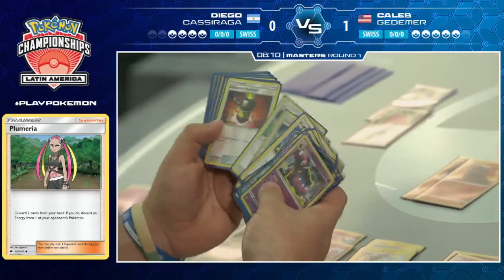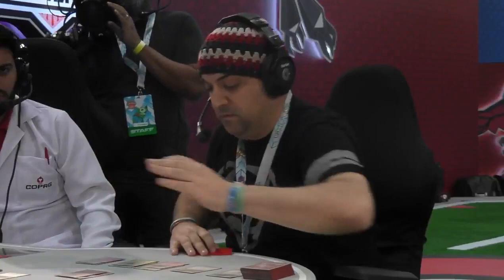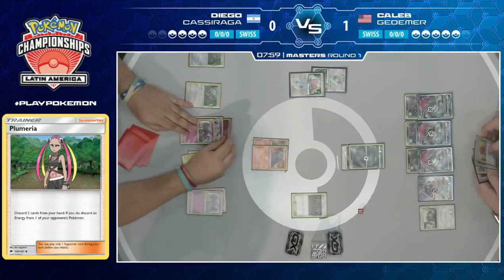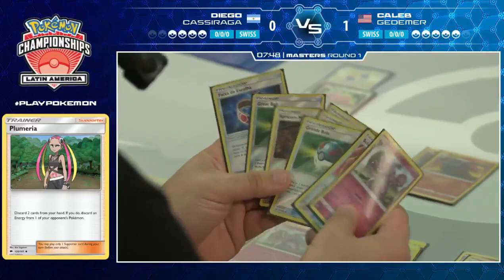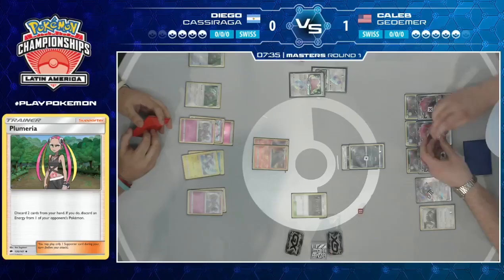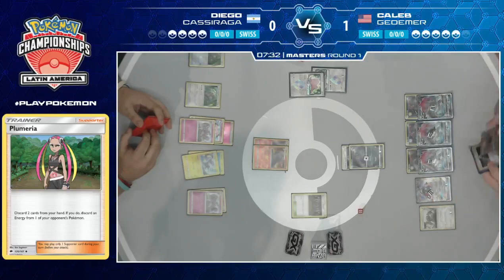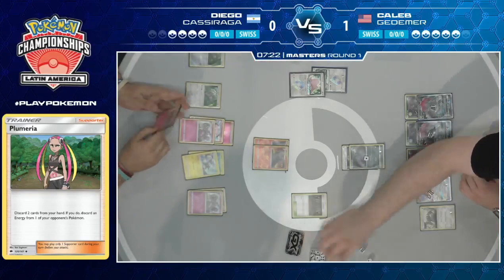Just look at that — the consistency of this deck is insane. All credit to Diego here, he's been very methodical in how he approaches this. He knows what he needs to do to try and pull off this win out of nowhere. That is just a deck of cards that do not help you. No matter what way you spin it, it's just so awkward to play around. And Caleb has at least three more turns of Limitation, barring something like a Rescue Stretcher. He does have a Rescue Stretcher in his hand actually, so he could use that to thicken his deck a bit more.